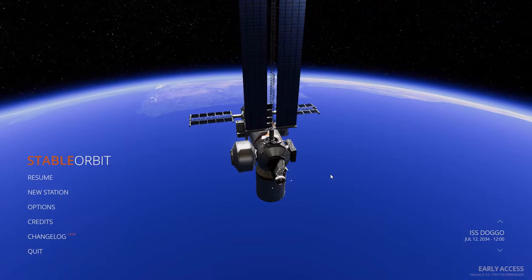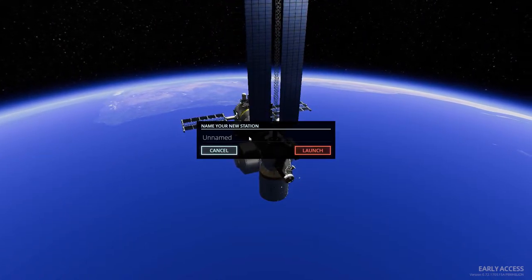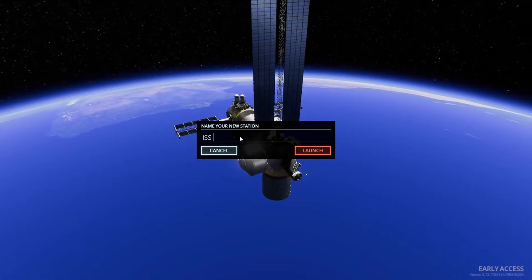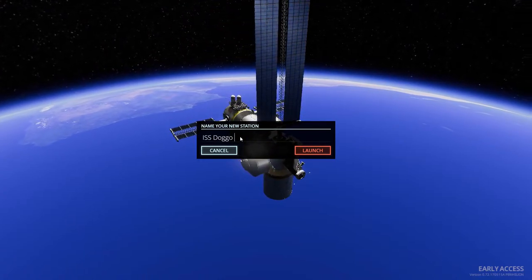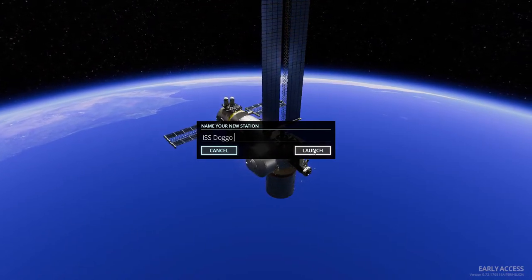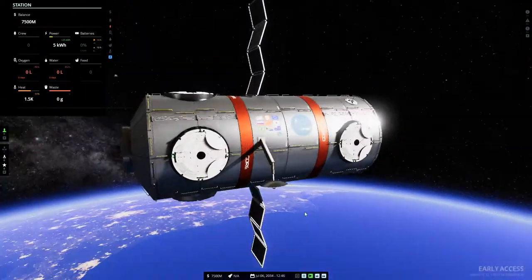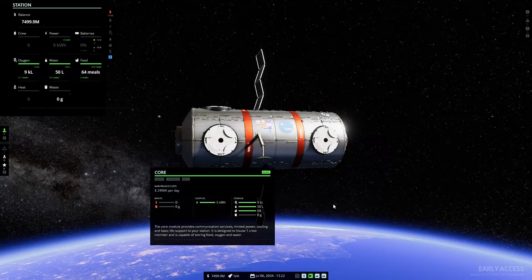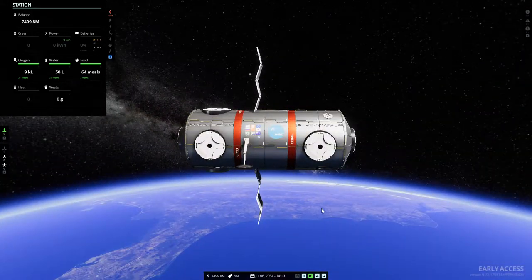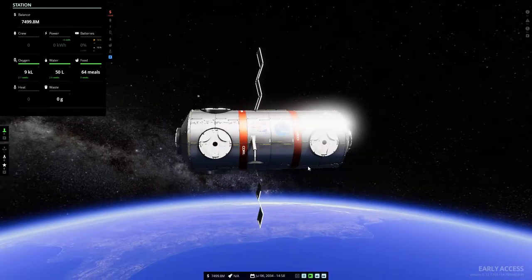We'll take a look at it like we normally do with an early access game. This is International Space Station Doggo - here we go. So we're about to get started. This is our hub, our node, or the core of our space station. We need to start attaching things to it to enable us to grow.